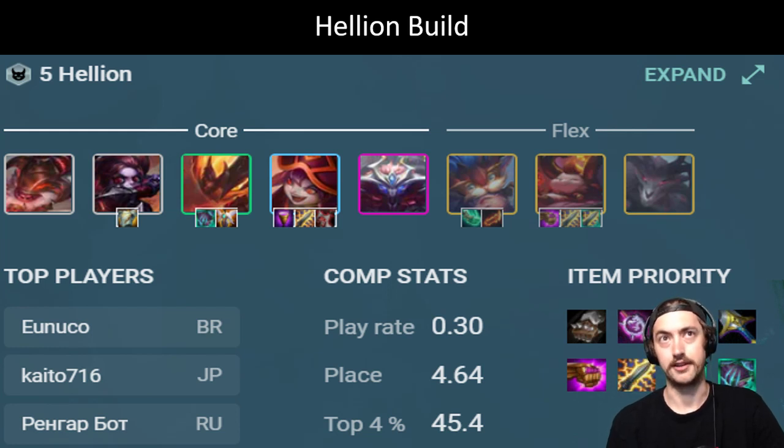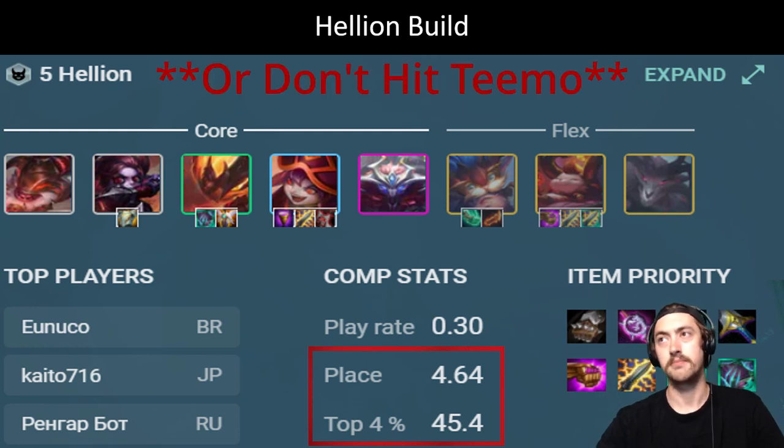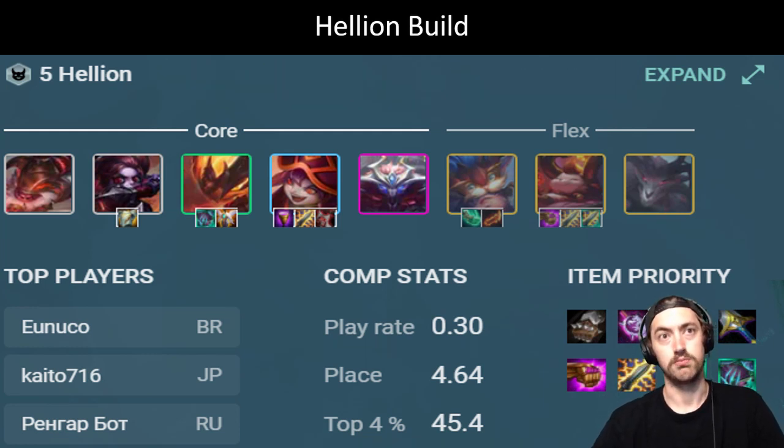This build is going to be even stronger than it was — it was definitely the best way to play Hellions previously. The reason that this top-4 rate is so low is because so many players were playing the Reroll Hellion build. Even prior to the buffs, when you hit the Teemo you were top-4ing 60% of the time. This build is really strong and is by far the best way to play the Hellion comp.